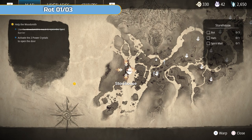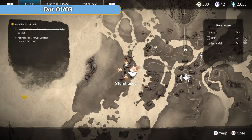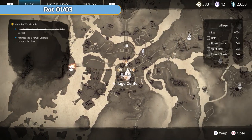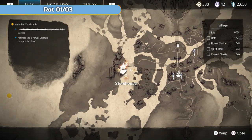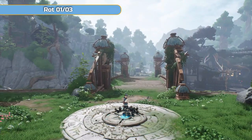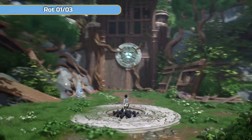This is a very small, short area that kind of links two other areas together. You get to it by going west out of the village, across the bridge. You have to come here as part of the story. There are just three rot, a spirit mail, and a hat to find here — that is it.